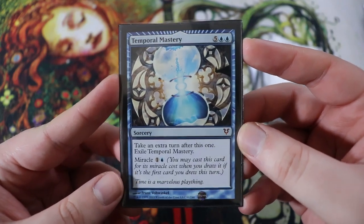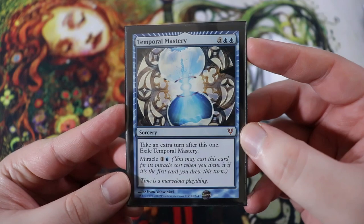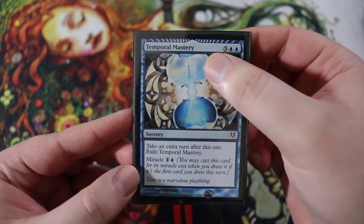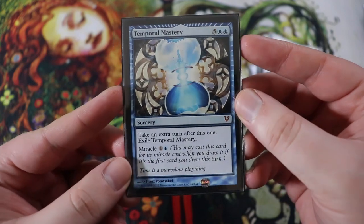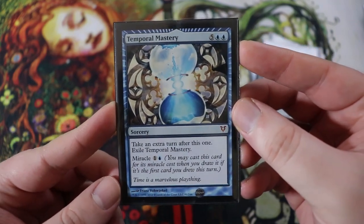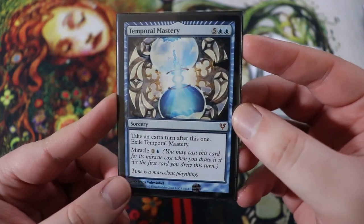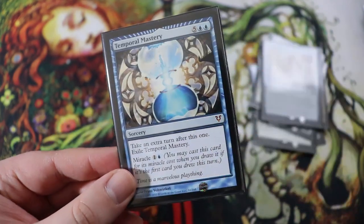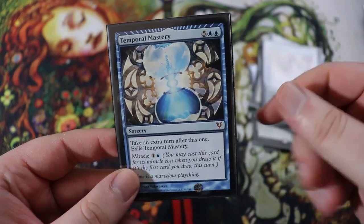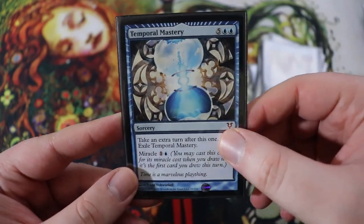And then finally we have Temporal Mastery. Take an extra turn after this one, exile Temporal Mastery. But it costs five and double blue — that's seven, that's too much. But we can miracle it for two. So if you can miracle it, it's a time walk. You know what's really good? Time walk. You know what's one of the most expensive cards ever made? Time walk. Temporal Mastery is not a time walk, but sometimes it is a time walk, especially if you have Aminatu on the field and you can put it on top of your deck and then time walk the next turn.